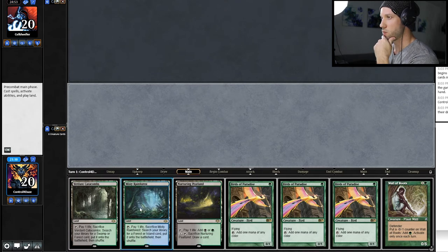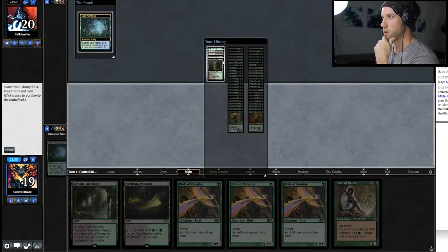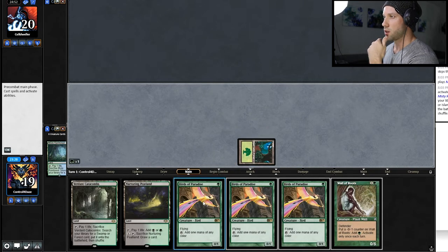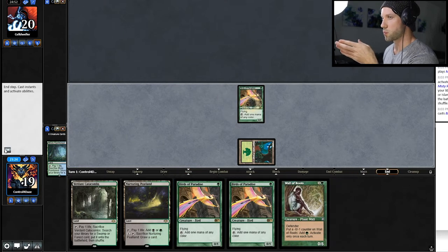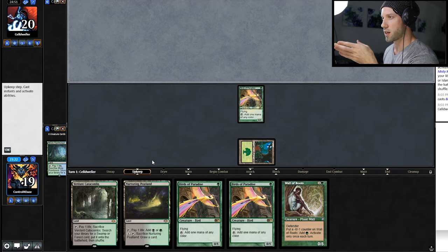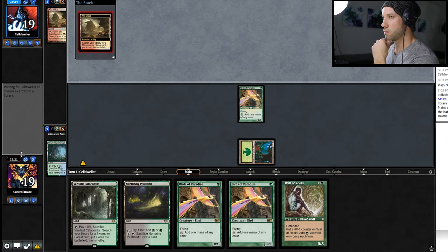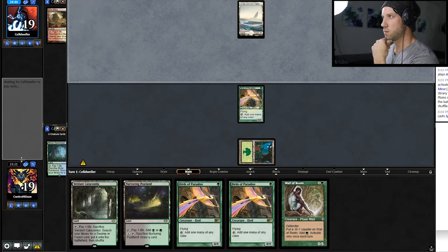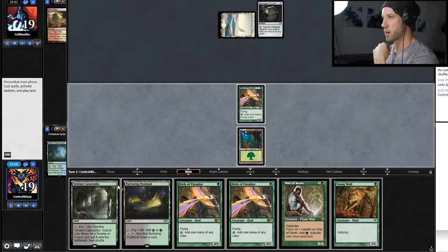Alright, turn one. I think our mana is good enough where we can just fetch basics here, avoid taking excess damage. He's playing the Lurus deck, so regardless of which iteration he's playing, chances are he can deal us damage and deal us damage quickly. Okay, so he's playing Hammer Time, which was what I suspected.